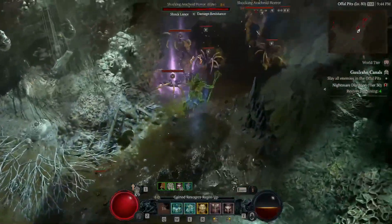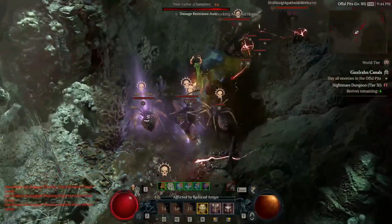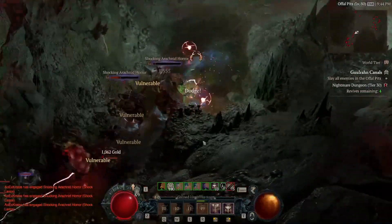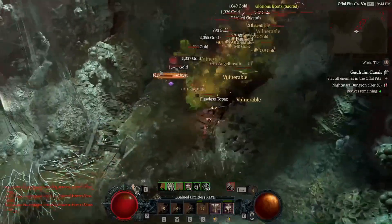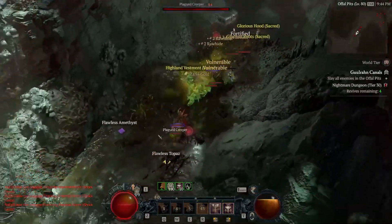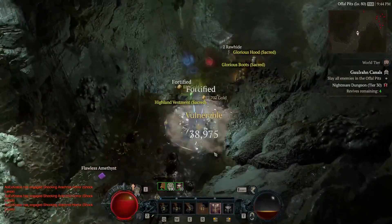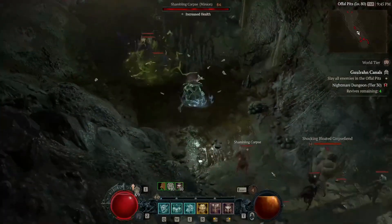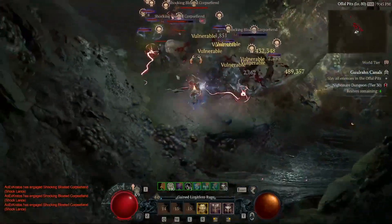Welcome to the best endgame barbarian build for Diablo 4 — Hammer of the Ancients. This is my current level 80 barbarian clearing tier 30 plus nightmare dungeons with ease. It does big damage, has nice defense, and is pretty easy to play as well. If you like melee builds that can do the big smash smash, then this is definitely the build for you.